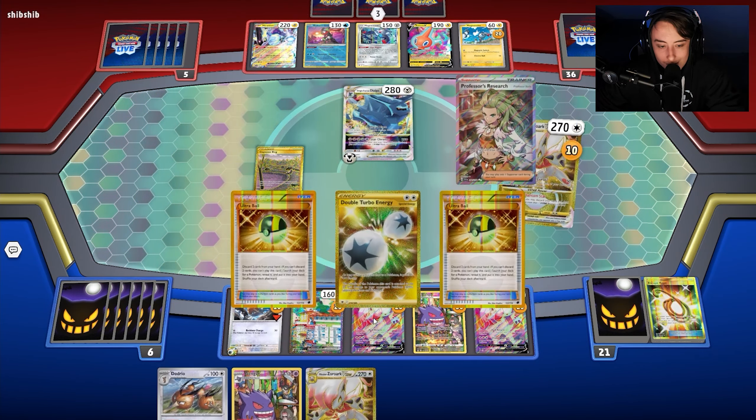There's the Glimmet coming down. No Gapejaw Bog to do much, but as long as they don't discard our hand we're in a golden spot. There's a Cross Switcher bringing up the Alakazam — now it's make or break on whether we hit one of our switching cards. We need a switching card, and if we hit a Double Turbo Energy we'll be okay.